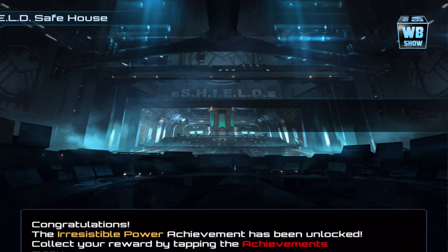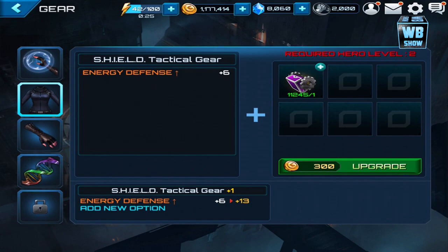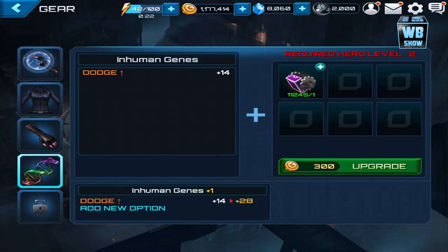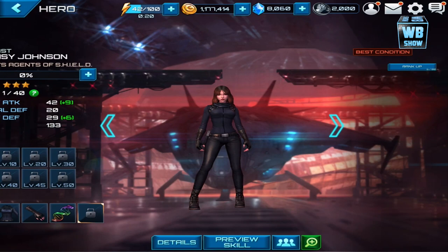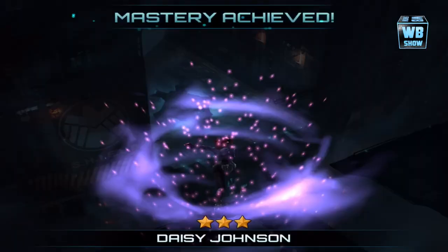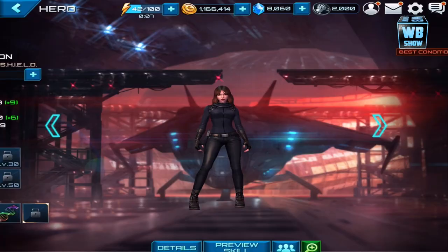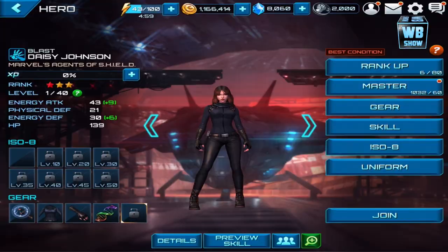Here is the three-star version of this character. Let's look at gear — they changed this a bit as well. Let's look into masteries, and let's give it a one-star. Holy — she did some sort of flip, like a crazy flip right there! Looking at ISO-8: she's at level one, I don't think we can do anything — do we have any exp chips?